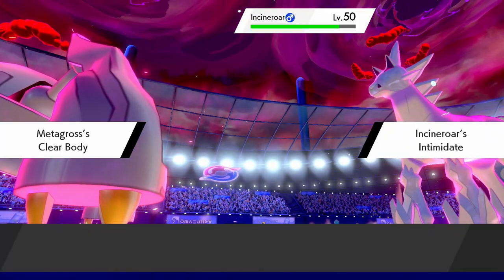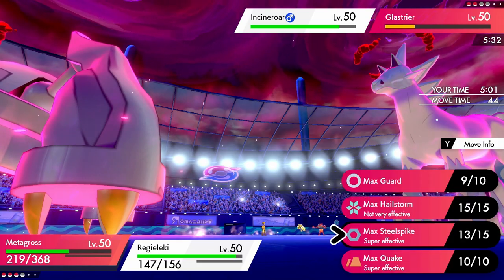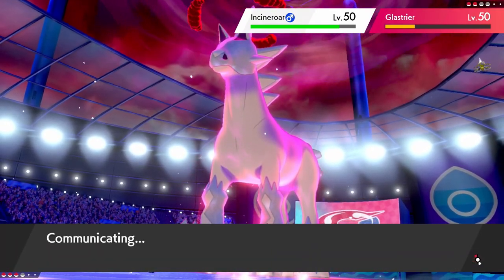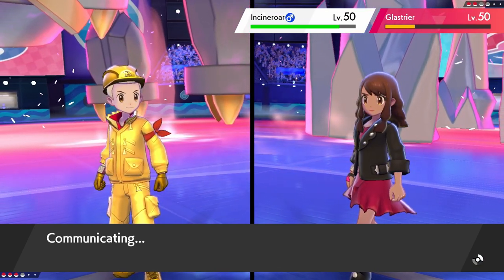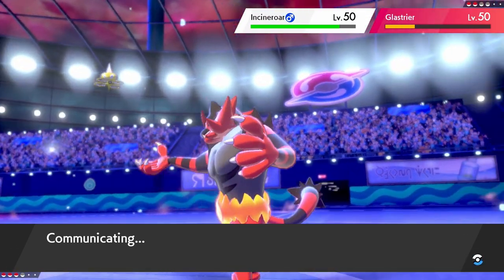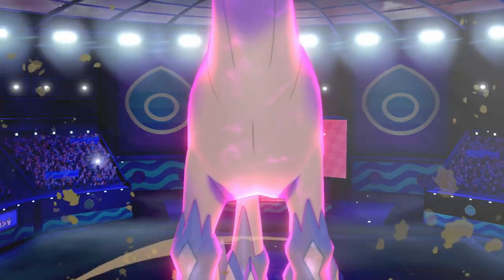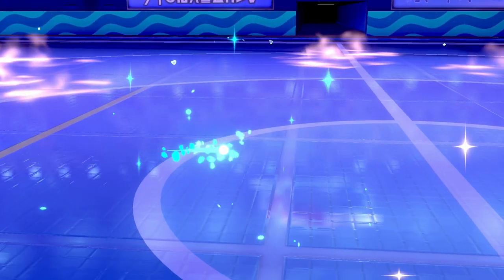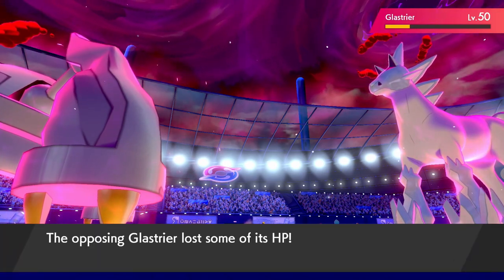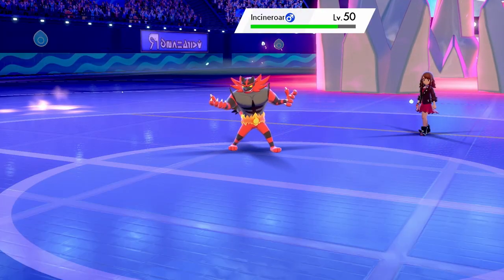My opponent is down to just Incineroar and Glastrier. Incineroar hits the field — they have Fake Out now, likely going into Regieleki. I take this turn to Max Guard with Metagross, stalling the last turn of Trick Room, hoping Regieleki survives — but if not, Urshifu can do the same job. We see a Max Quake from Glastrier into Regieleki, more than enough to knock it out, gaining another Chilling Neigh boost. We notice it's actually holding a Life Orb, not a Weakness Policy. Flare Blitz from Incineroar runs into Max Guard as Trick Room ends.